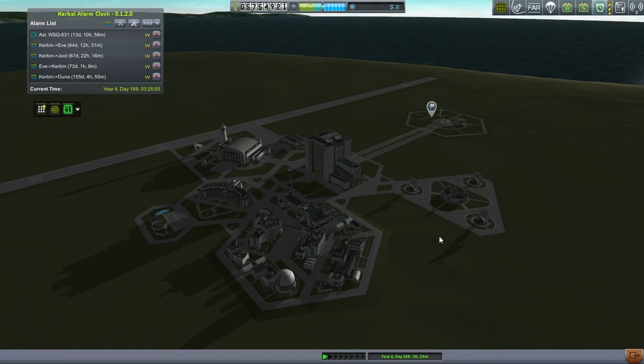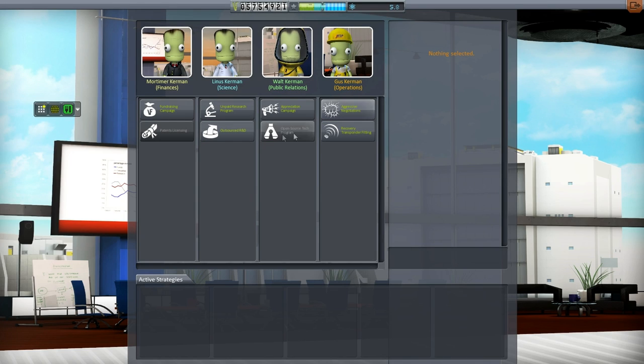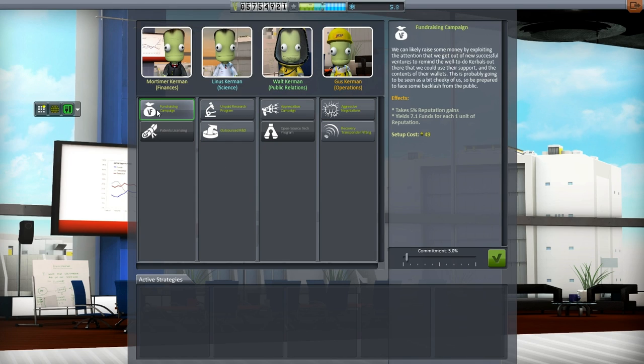Here we are at the Space Center. Funds are not a problem. Science is sort of a problem. We've got a lot of reputation — maybe we should convert that reputation into science somehow. I haven't used the administration building at all. Fundraising campaign we don't need — we want science. It takes 5% reputation gains and yields one science for each. Let's say 50% on that.